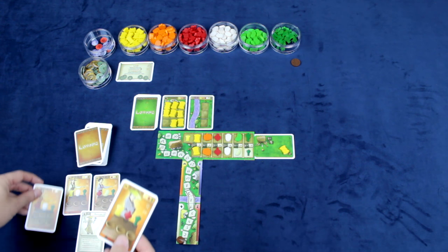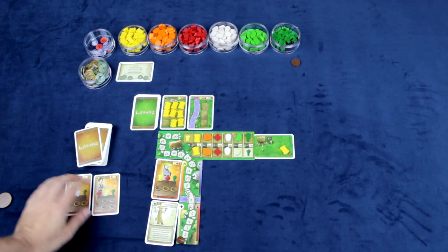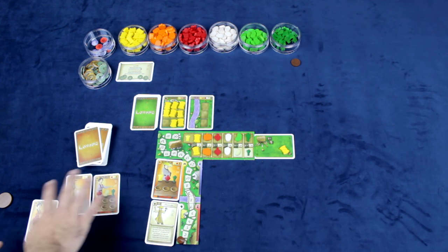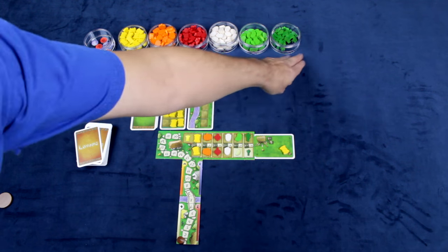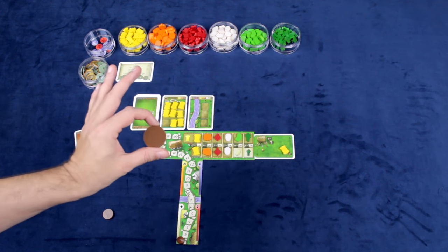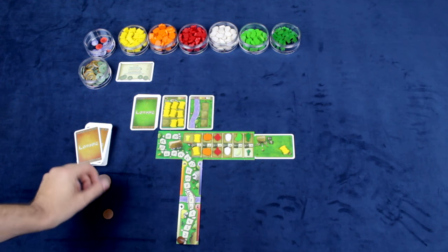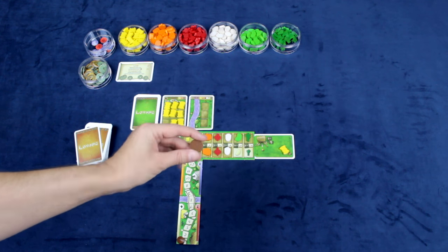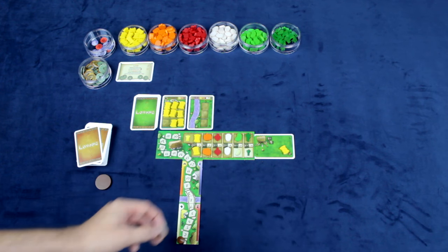Once you've selected the two cards you're going to play, you immediately put them into play and any remaining cards in your hand are added into the courtyard. Whoever plays the last action cards takes the starting player token for the current round, and the second-to-last player takes the second player token.